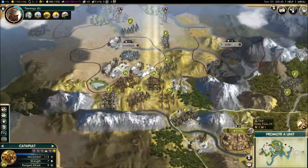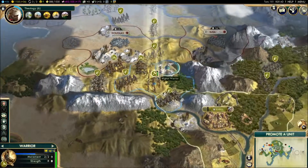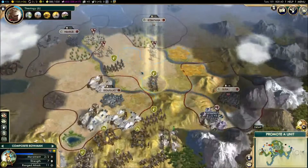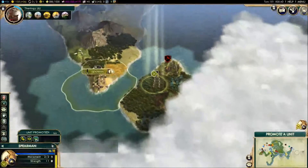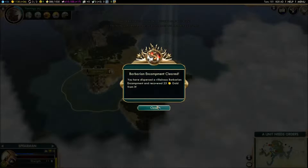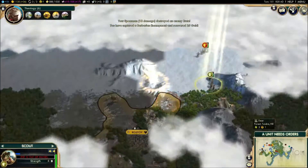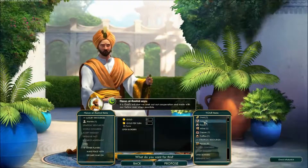We would be able to hit their capital from our capital city. We are about to go into a war with the Huns for these cities — the one very near to us and the one they took from Persia. We won't be freeing it. There we go, clear that encampment, stop them spawning on Sri Lanka, and eventually our borders will grow into it.